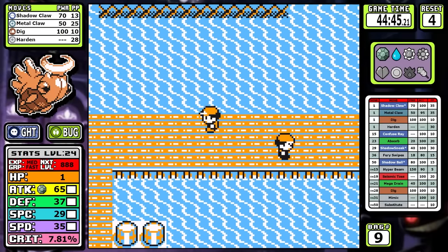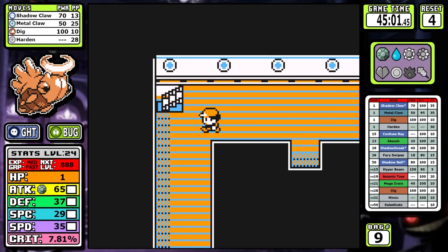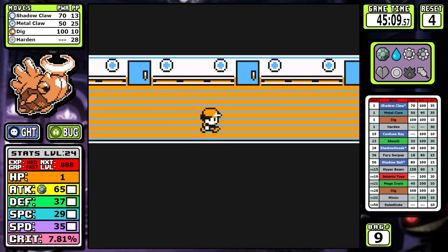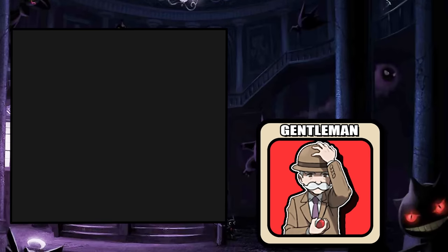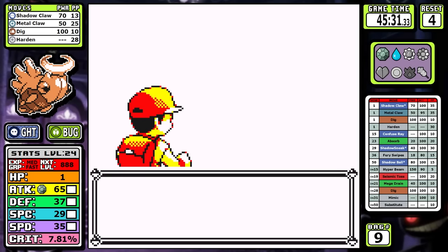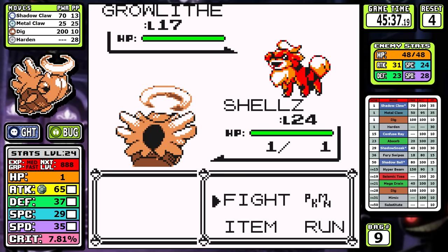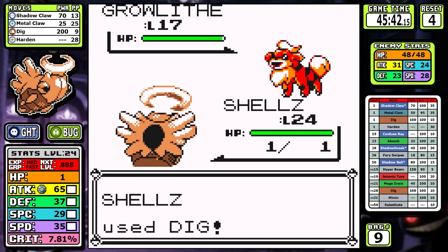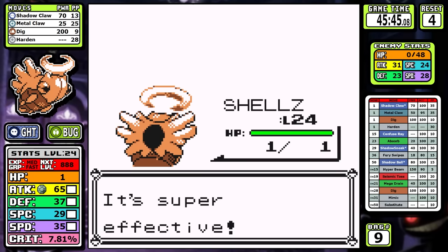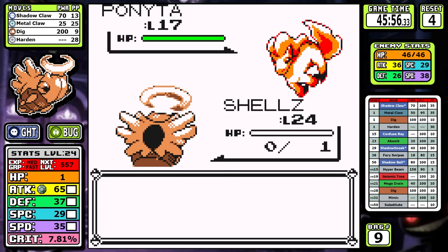We skip to the SS Anne, where my Parasect PTSD starts flaring up again. The plan was to do the bare minimum, grab the Rare Candy, and get through as quickly as possible, but the gentleman guarding the Rare Candy had other plans. It's the Ponyta where things go south fast — Ponyta outspeeds me, uses Ember, and that's a reset. Gentleman trainers don't have good AI, but after six attempts of Ponyta only using Ember, I didn't understand. I learned that Ponyta is pretty bad — it only has a single level-up move for like 30 levels, and that's Ember, so it literally only has one move.